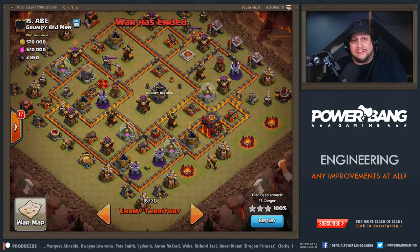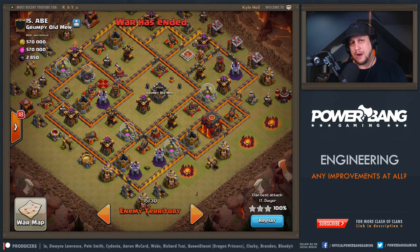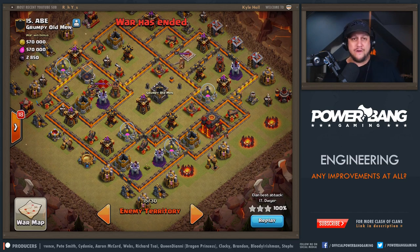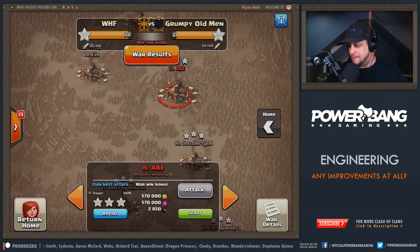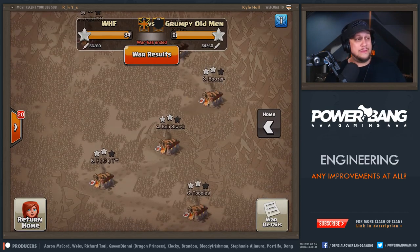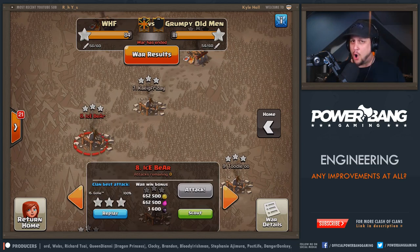I've got to ask you guys: have you seen any difference? Because we're not seeing it within WHF, but we do not have the experience spinning randomly that you guys probably have watching the channel. Let me know in the comments if anything is different at all with your matchmaking, if it's gotten better or worse. I'm curious to know. Let's go ahead and take a look at the raids — they were actually pretty cool. And I've got one that's a blast from the past, pretty nostalgic. I want to see if you guys can recognize this base, because I recognized it immediately — I remember hitting it almost two years ago.